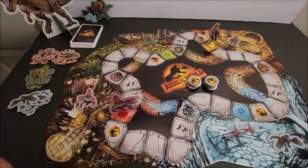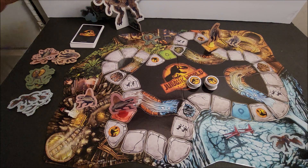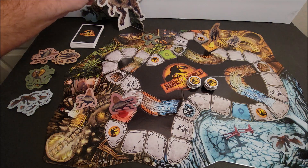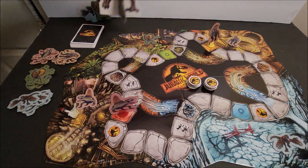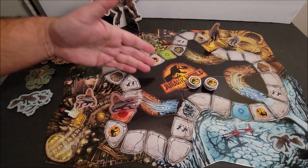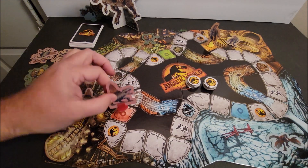Each turn you pull one of these cards and do the corresponding action. There is also a T-Rex card that has a corresponding action — he stomps out herds. We're going to start the game. It says the person who has seen any Jurassic World or Jurassic Park movie most recently gets to go first, so we'll just say this one did.